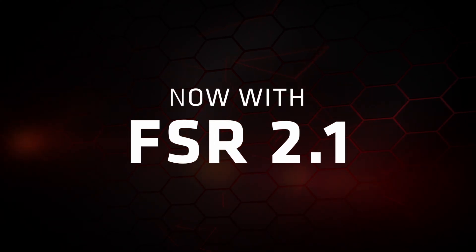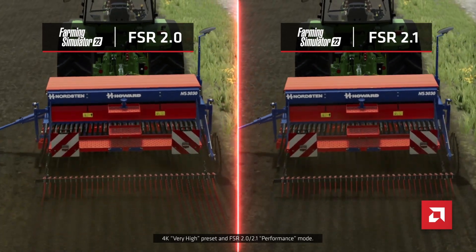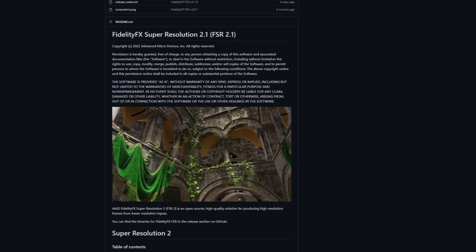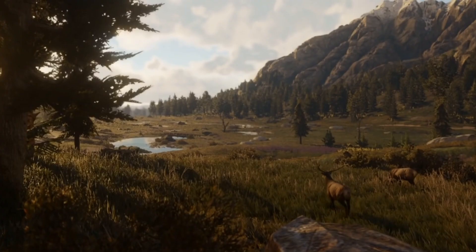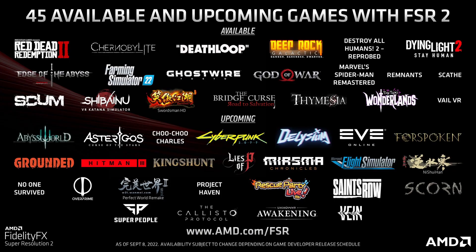AMD recently unveiled FSR 2.1, which promises improvements to ghosting and flickering versus FSR 2.0. This is great for PC gamers because FSR 2.1 is open source and completely accessible online. Some people have already compiled the source files and put them up on Google Drive or other places. You can take these compiled DLL files and drop them into games that support FSR 2.0, and it will actually upgrade the version to FSR 2.1.